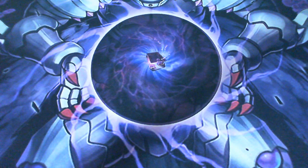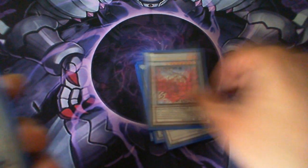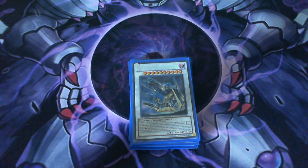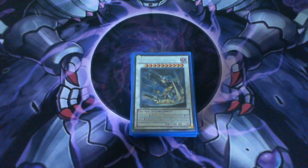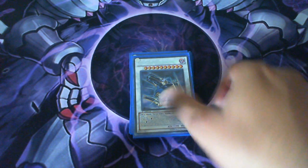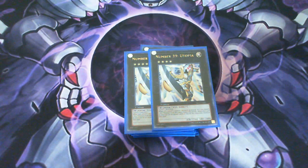Extra deck: one Shien, Katastor, Naturia Beast, Naturia Barkion, Brionac, Orient Dragon — because Orient Dragon can really save you — Black Rose Dragon, Stardust Dragon, Scrap Dragon, one Trishula — Trishula is so easy to get in this deck now it's ridiculous. Also Ally of Justice Catastor. I got this guy out against someone playing Agents who had a bunch of stuff set in the back row. They summoned Earth and I just went crazy first turn, discarded my hand — only one card — and destroyed their whole back row. This card is just too good.